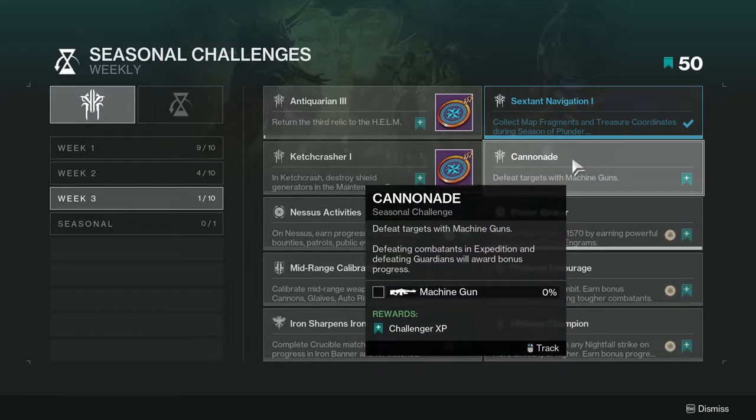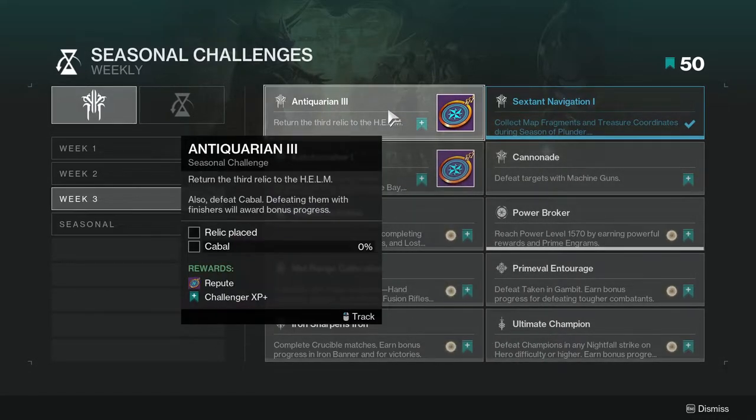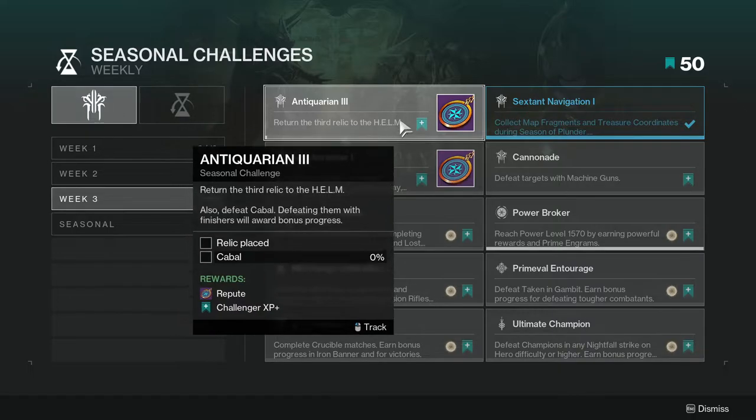Cannonade: defeat targets with machine guns. Defeating combatants in Expeditions and defeating Guardians will award more progress. Not hard — you can probably combine it with other challenges, just make sure you're finishing Cabal while killing people with machine guns.